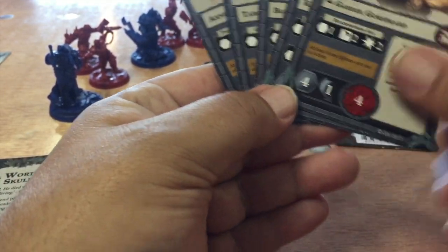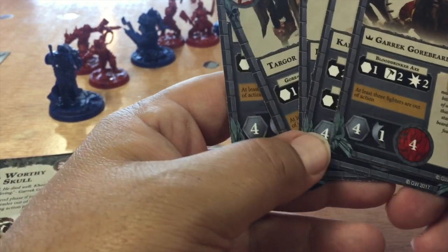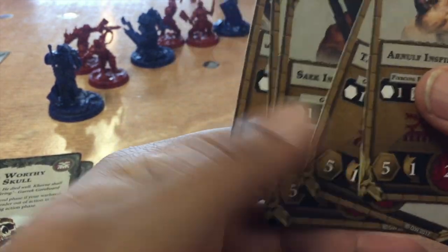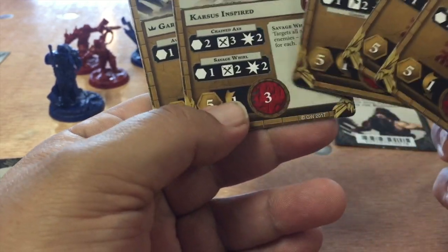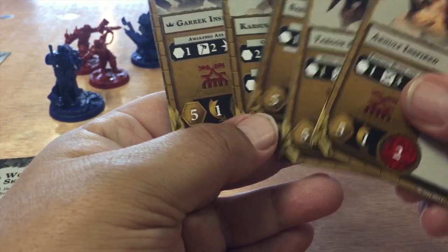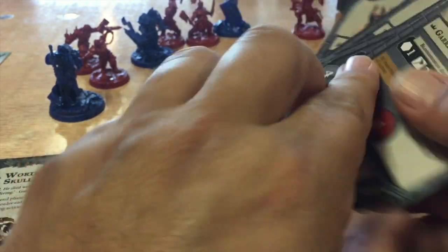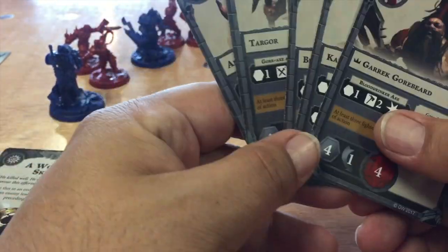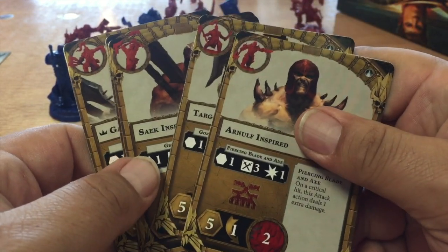Their special ability triggers when at least three fighters are out of action. When that condition is met, you flip these cards over to the gold side — the stat lines change a little bit. Movement increases, wounds stay the same, but the damage dealt by their weapons goes up too. That's one of the cool mechanics of this game: you can trigger your guys to become more like elite units.